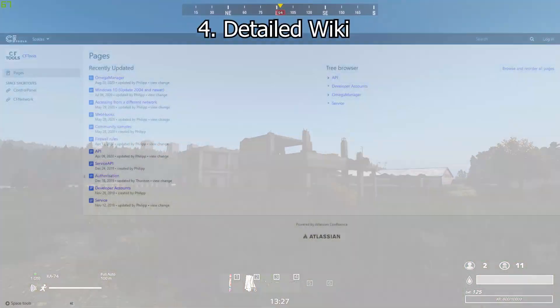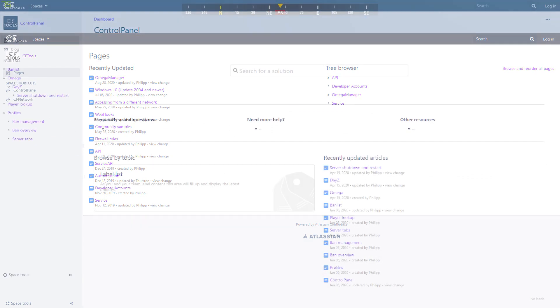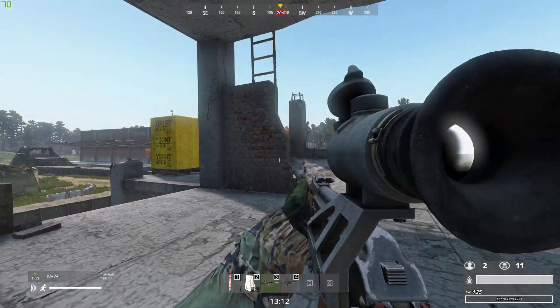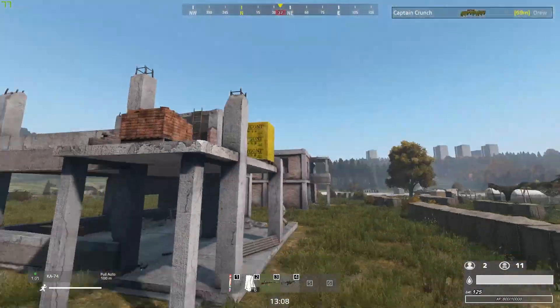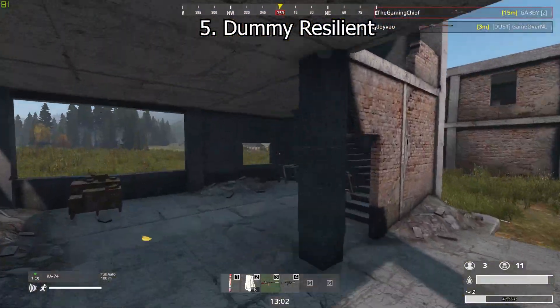Another thing I really like is their detailed wiki. CFTools has a very detailed wiki on all their products, including Omega Manager, going pretty in-depth on certain configs, issues, and other things. It can be really helpful when you're trying to figure out exactly how something works, especially if you're doing more than just creating a basic server for friends.